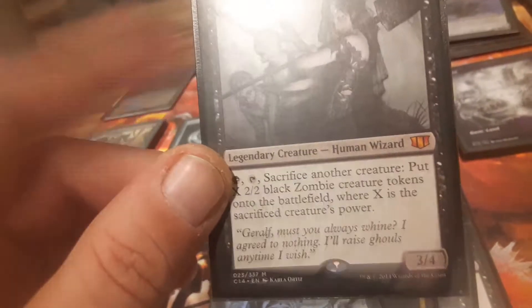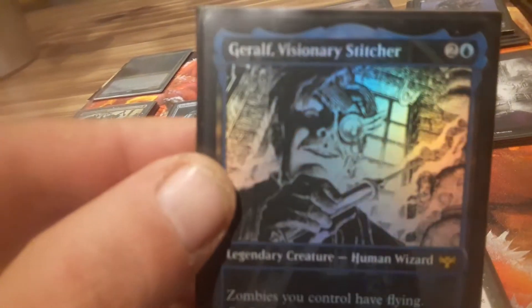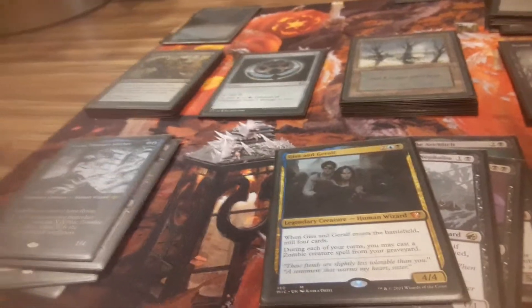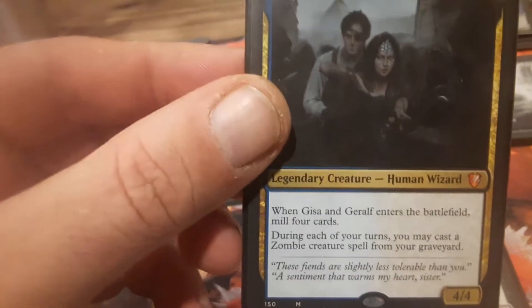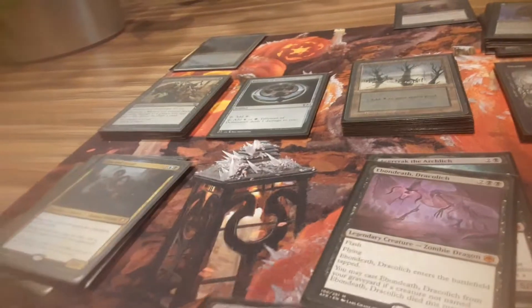Cool Caller Giso — gotta love another sac outlet for zombies, especially with some of the other nasty tricks we can do with sacrificing creatures in this deck. We have a foiled showcase of Geralf — makes all your zombies fly, another sac outlet creature too. And then we get Gisa and Geralf together: mill, play cards from the graveyard once a turn. It's a fun card.